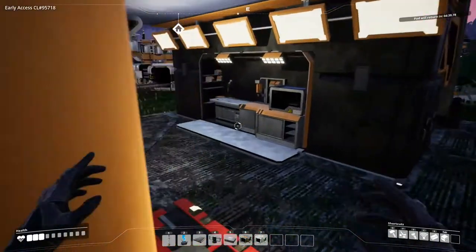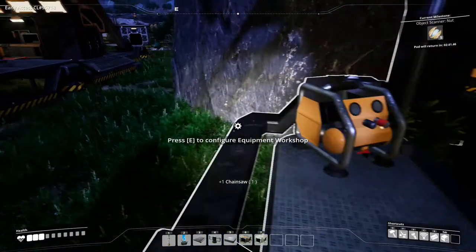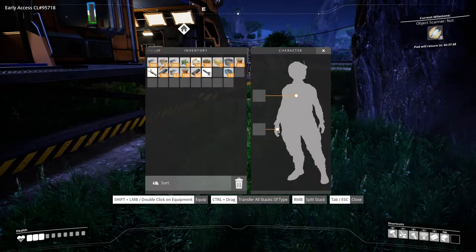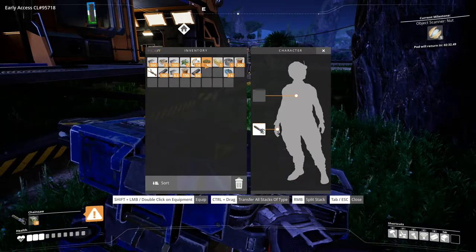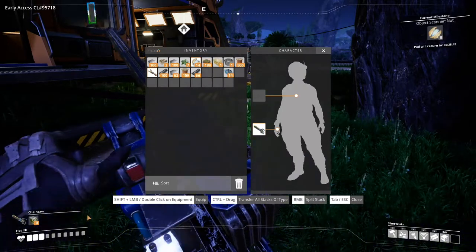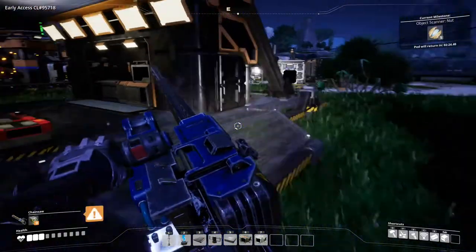Let me go and make that quickly. We've got a chainsaw. And I believe the chainsaw needs - I know it definitely needs fuel. I don't know if it specifically needs biofuel. Yeah, it doesn't seem to work on biomass. Let me go make some biofuel, I guess.